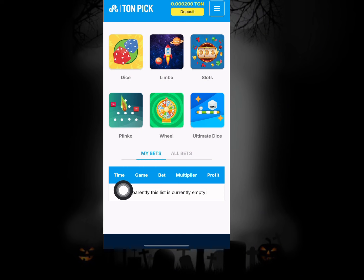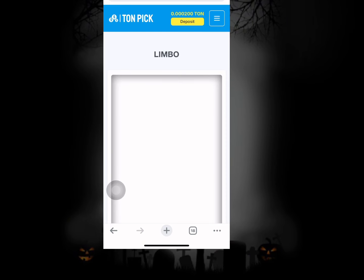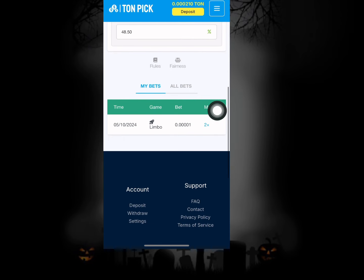You can select any of these to basically play games to make money. As long as you have your account running perfectly you can select any of these games to top up your funds. If you want to deposit to your account it is also pretty simple — you can select the amount you want to play this game with and once you click on the bet section it gets to load out. You can see the amount I used to play this game won me a certain amount as well.